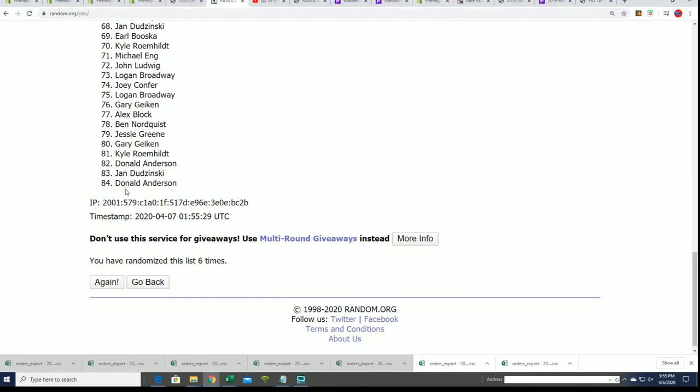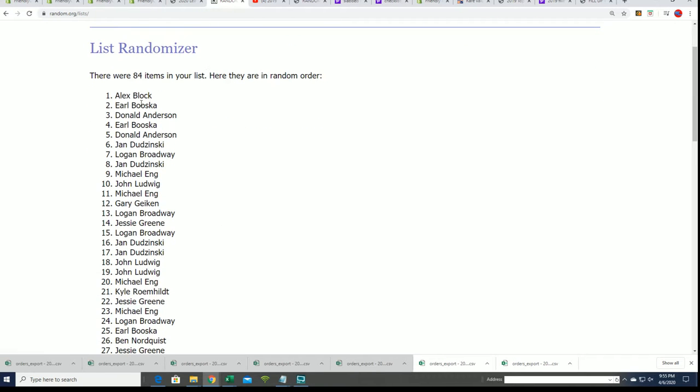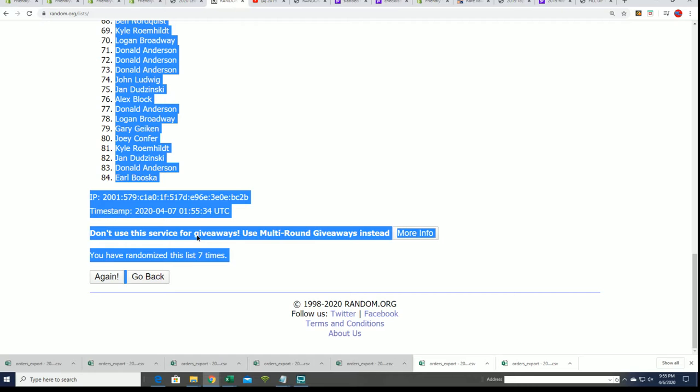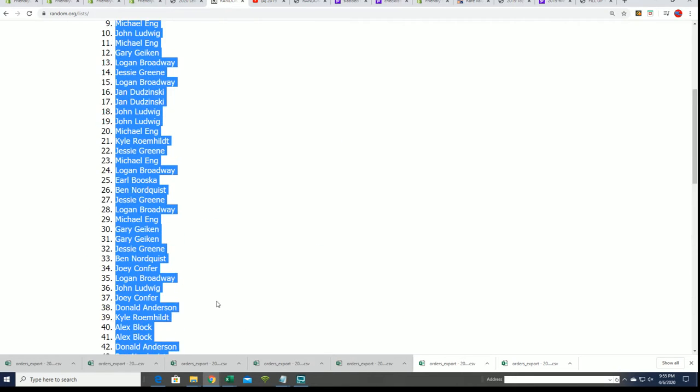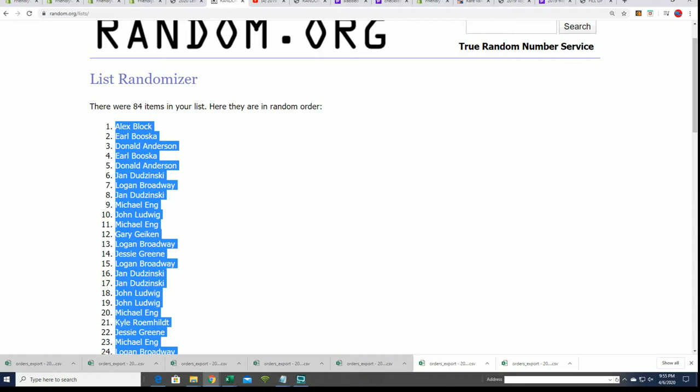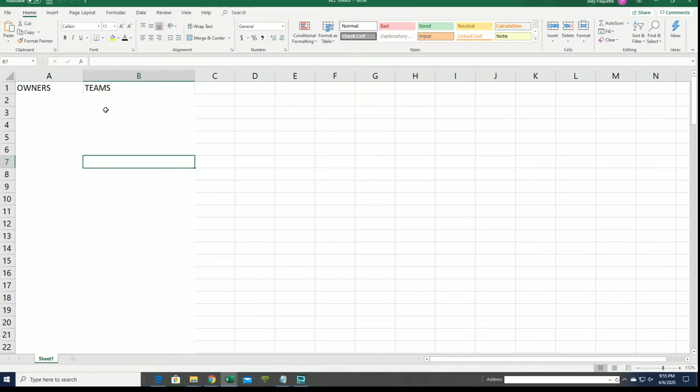We got lucky number seven, we got our owner name random. We're going to match everybody up with their player — their checklist player. You know, six checklist players when you get a spot in this, and so boom boom.